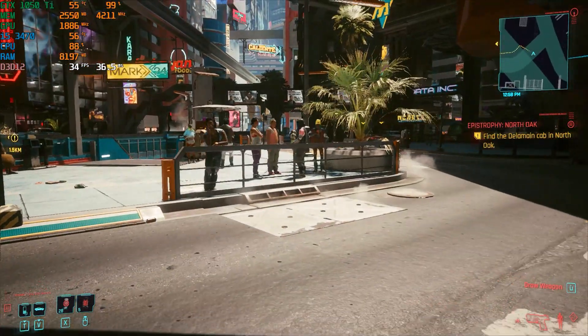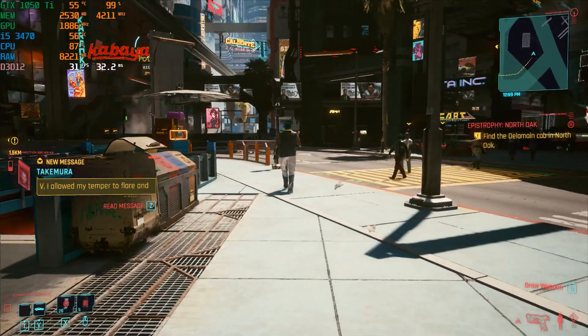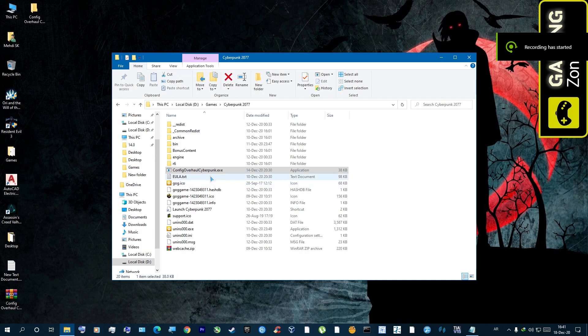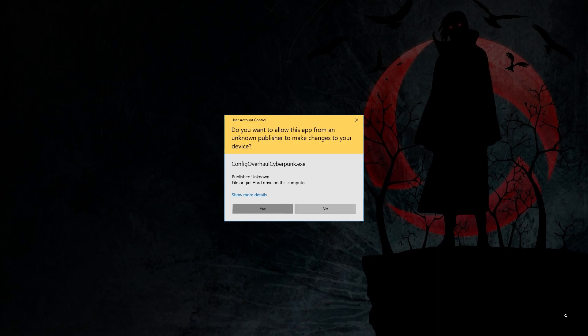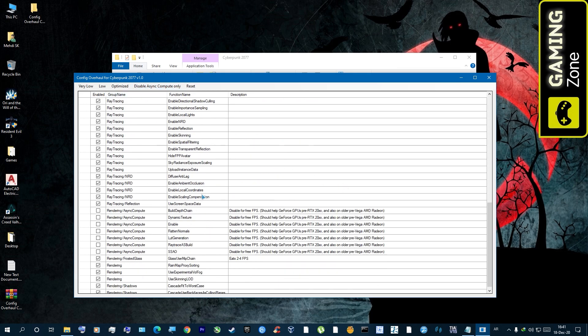Let's stop here, use the mod, and see how much FPS we can gain and what visual sacrifices the mod makes. Run the mod as administrator. The first thing to do is disable Async Compute — but do this only if you have an old GPU, as the description says it should help GeForce GPUs and older pre-Vega AMD Radeon cards.